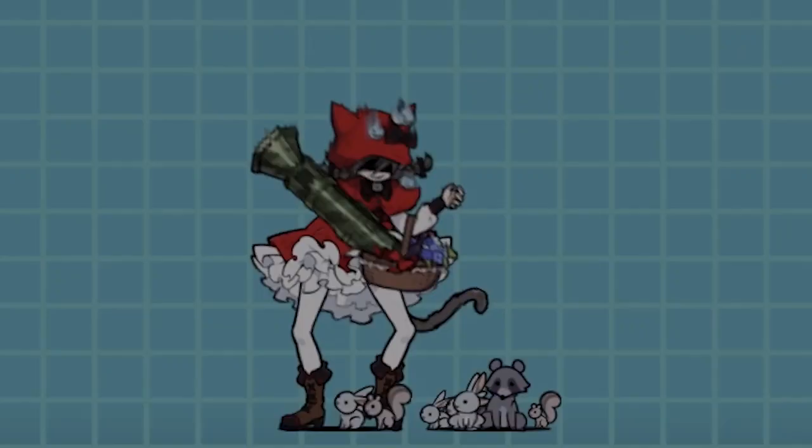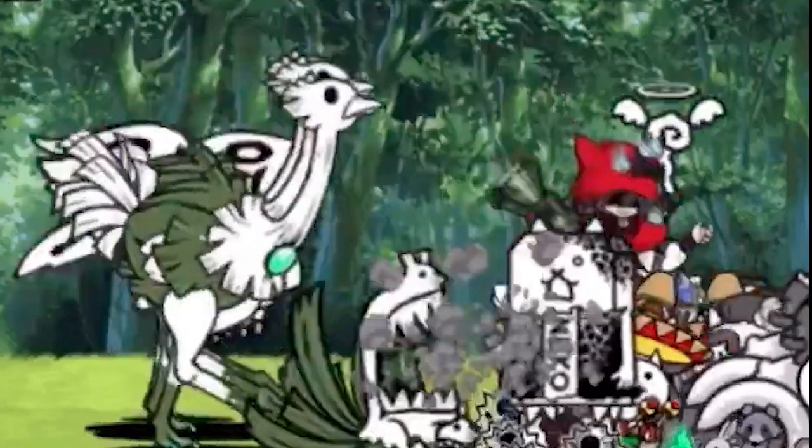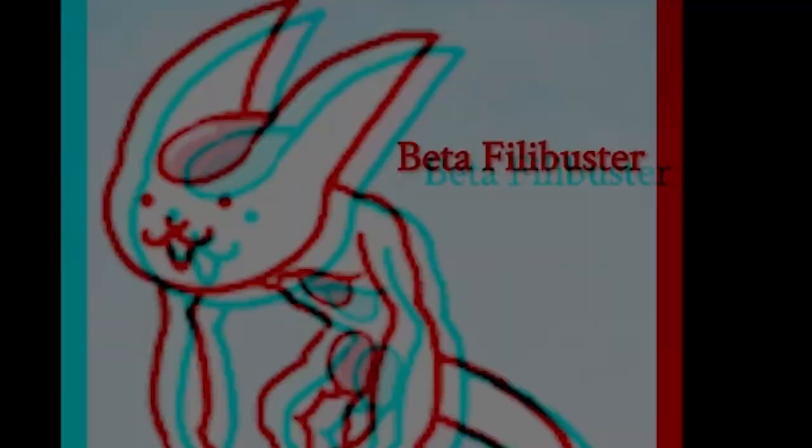Frame 19 refers to a picture of Mina looking like a badass assassin. Mina is slowly becoming my favorite legend unit in the game, and this frame is making her higher on that list.